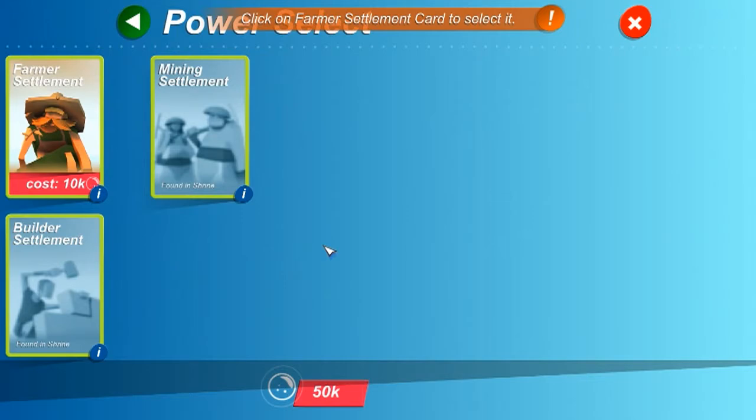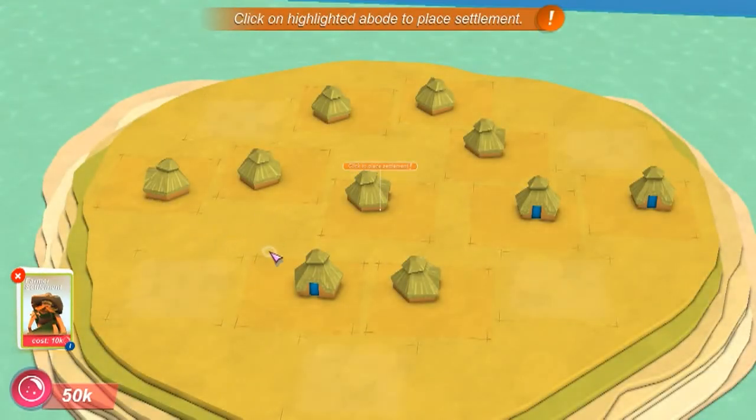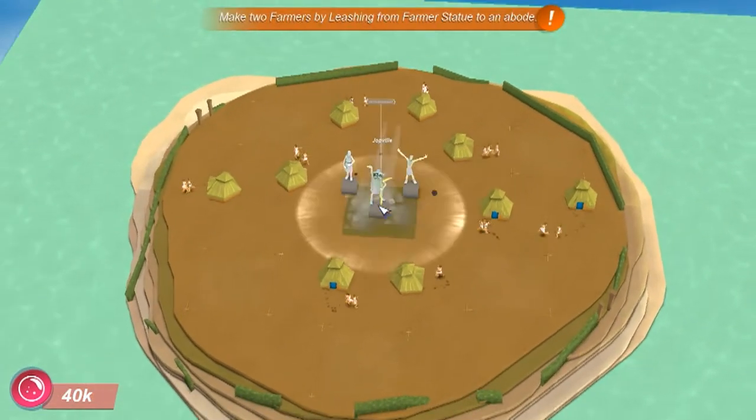Alright, so we have... I have actually unlocked the Farmer Settlements. Have I unlocked it? Yeah, I'll show you what I'm doing. Let's just get this done. Right, so just place the Settlements — we'll just click there. Cabalong!